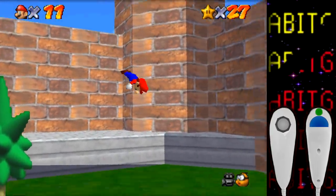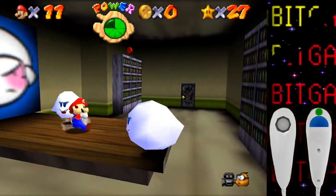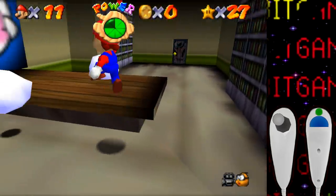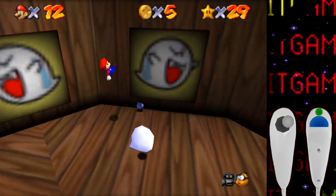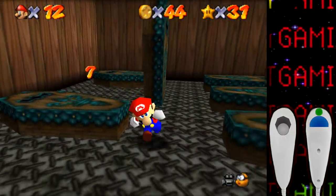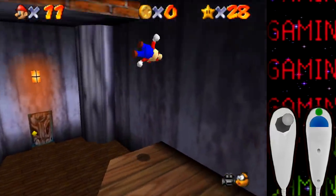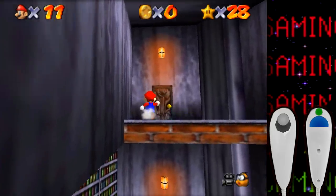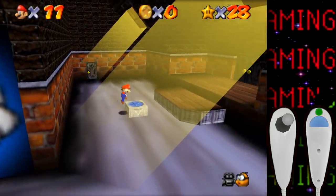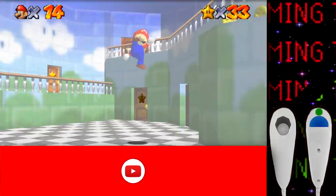On to Big Boo's Haunt — killing the Boos here was a lot more annoying without ground pounding. The ghost hunts, merry-go-rounds, haunted books, and red and 100 coin stars were all fairly easy and doable. The only star we can't get yet is the Eye to Eye in the Secret Room star in the attic section, since we need the vanish cap for it. Hopefully that's something we can come back to later.